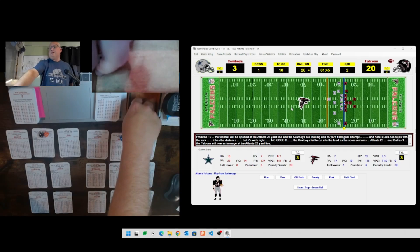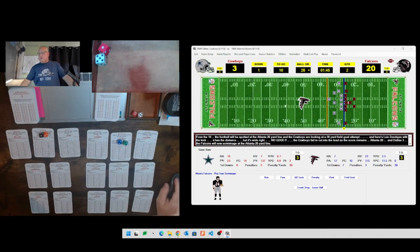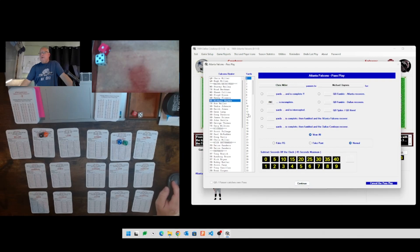Minute forty-five left, Atlanta has the ball with all their timeouts. Going short pass heavy - maybe they can get into field goal range. Jerry Glanville was the coach during this time - I like that guy, he was weird. Rolling a 13 - that's Michael Haynes, he's an A. Defense 22 is AD. Miller to Michael Haynes - rolling 15 for Miller, which gives a six - good for 13 yards. Atlanta uses their first timeout.